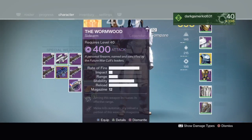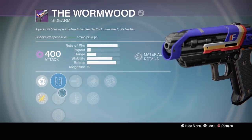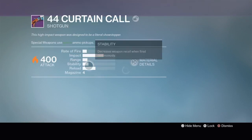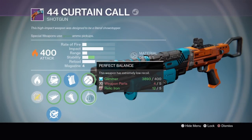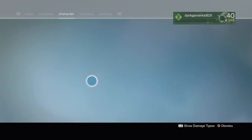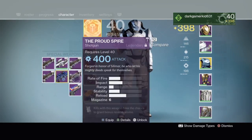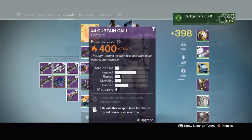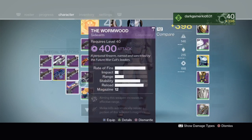Let me see the perks on this — range finder, fitted stock, cascade, quick draw, high caliber rounds, sure shot. I might keep this. I usually absolutely hate that gun, but maybe I'll keep it — it doesn't seem half bad with these perks. If I get the right perk, plus it doesn't lower or boost my light at all. I have options: I can use my 44, Curtain Call, Proud Spire, Longbow, and now Wormwood.